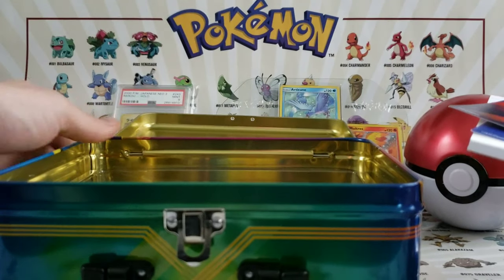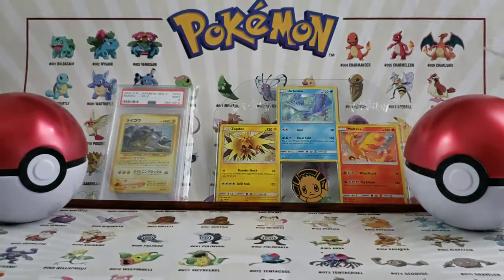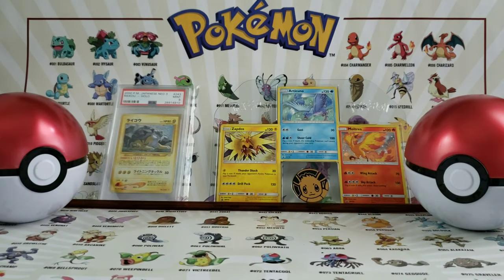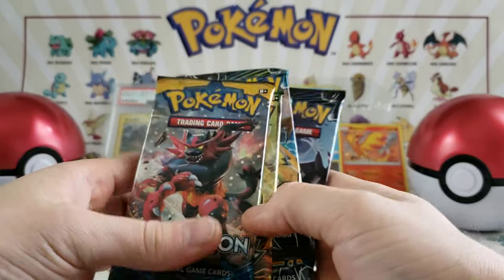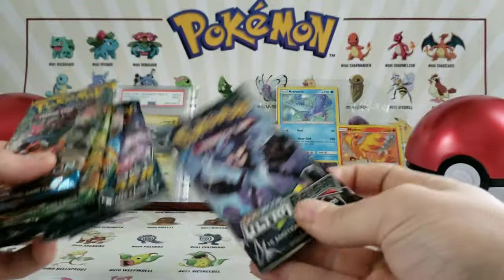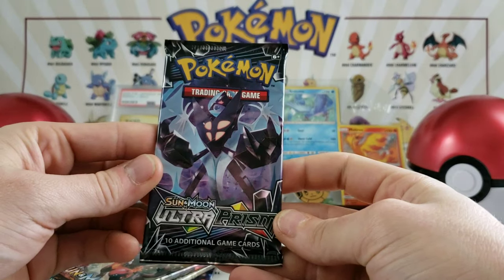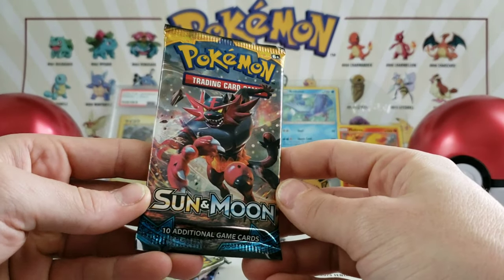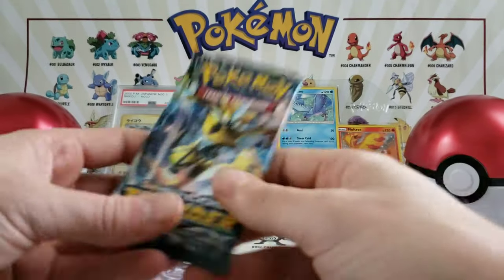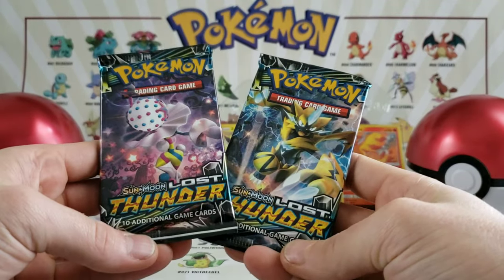Guys, comment down below and let me know what you want me to fill that portfolio up with. Do you want me to put secret rares in there, holos, full arts possibly? Or maybe just some of my favorite cards I've collected over the years? Just let me know. And for our packs we have an Ultra Prism, a base set Sun and Moon, a XY Fates Collide, and two of the new set Lost Thunder.